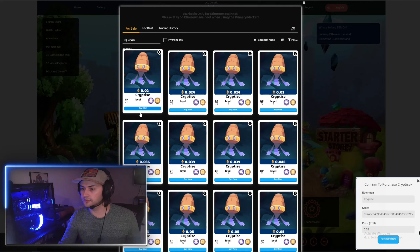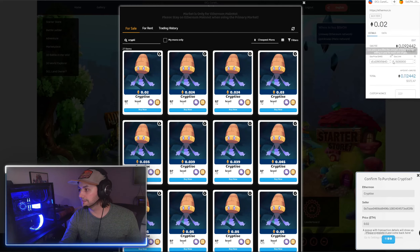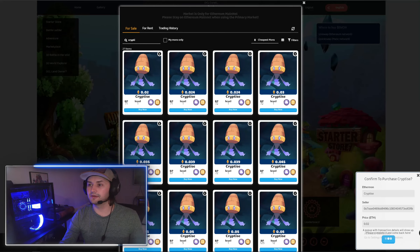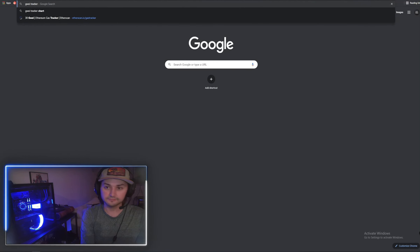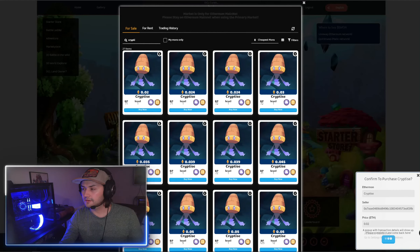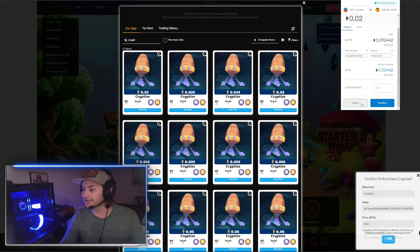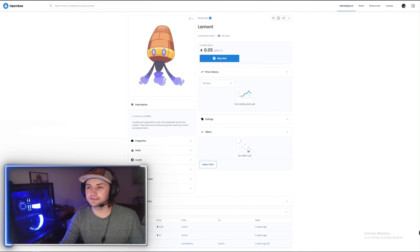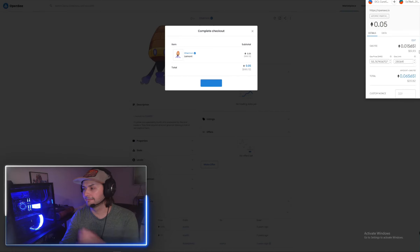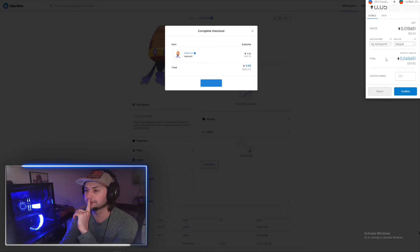Let's go ahead and see if we can get this one. The transaction is going to pop up in the bottom right — purchase now. Oh my goodness, that can't be right. 0.09 in gas — oh gosh. What is it if I do it on OpenSea? It would actually be cheaper, because of gas fees, for me to purchase it on OpenSea right now. Interesting.